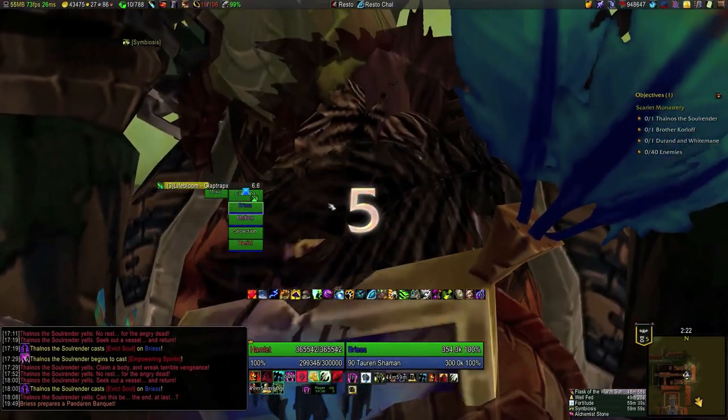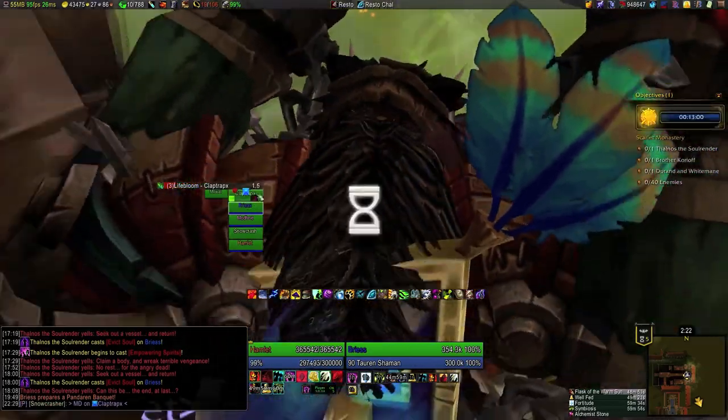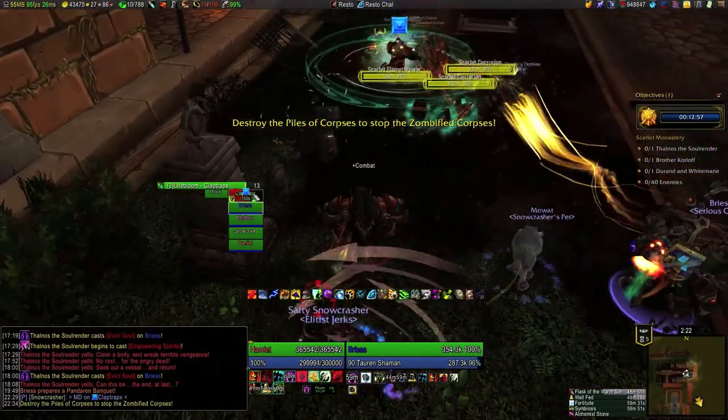I'm putting Symbiosis on the elemental shaman here because Solar Beam will be useful at a number of packs. We've also used a Runescroll of Fortitude, which is a handy item to remember if your group doesn't have a fort buff.